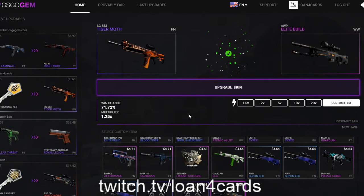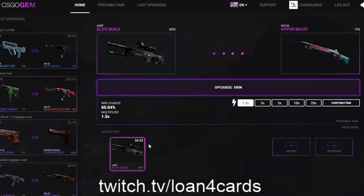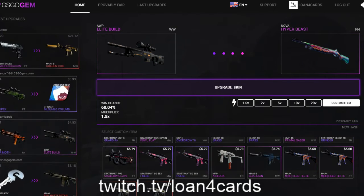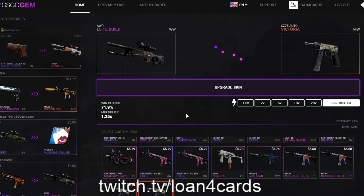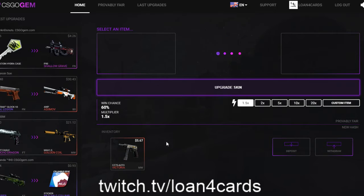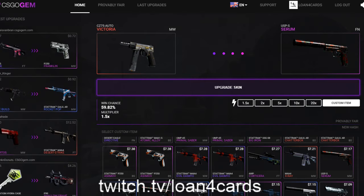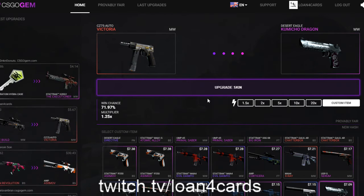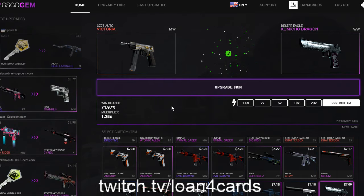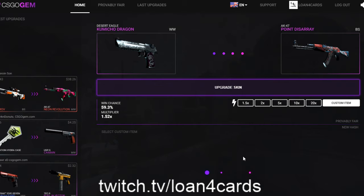Okay, we're going to the Elite Build. We're at $4.53. I wish we had two guns here — then it would have been already up profit-wise on the two guns. We're going to make some things happen, but nothing here is guaranteed. Even though 70% seems a lot, it's still taking a chance and risk here.